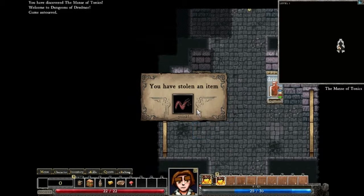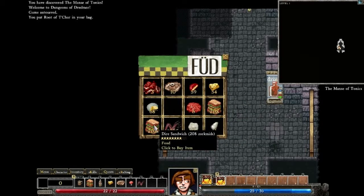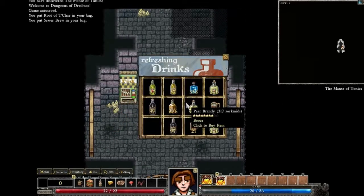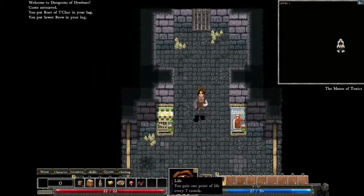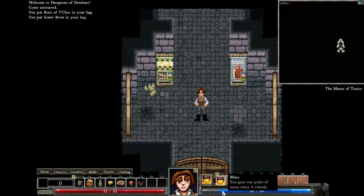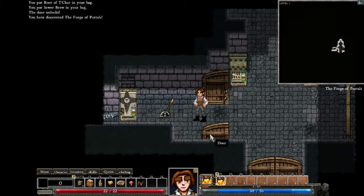Then you have this, which is the food vendor. If you have Burglary, you'll steal something from it each time you visit. This is stuff that will give you health back if you don't have Vampirism, among other things. And then you have the drink vendor. With Burglary, you can pick these open — but generally on the first level you don't even need it. It does give you XP when you do it, so there's no reason not to.